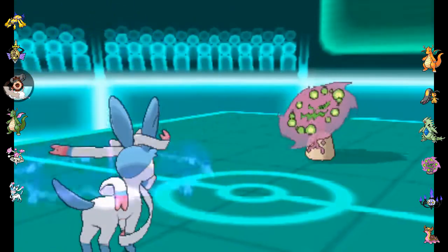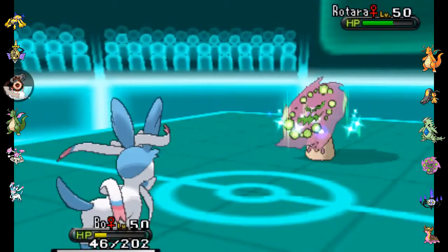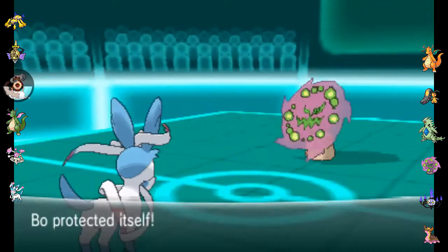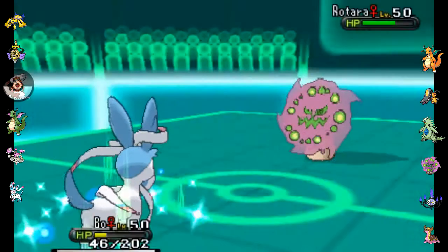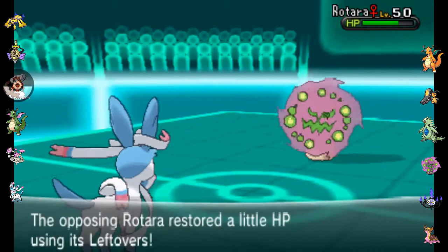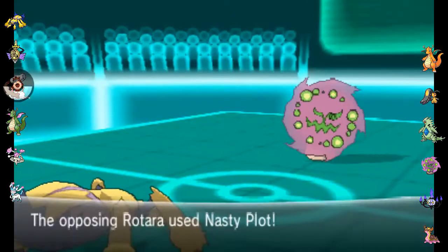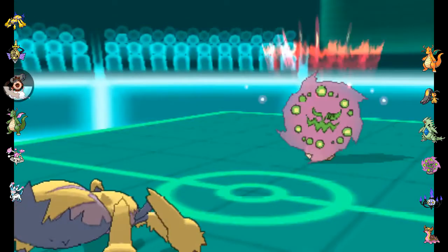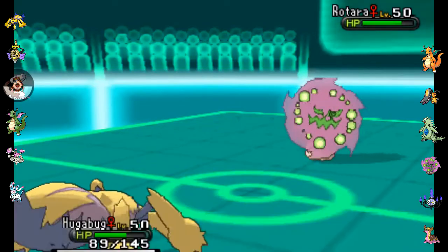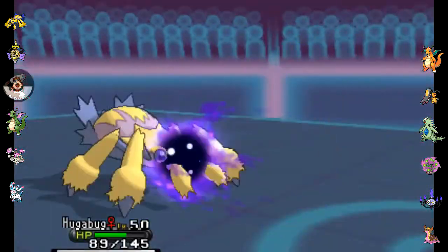It used to be that Spiritomb and Sableye had no weaknesses, but now in Gen 6 there are no more Pokemon with no weaknesses except for Eelektross, who has a pseudo-immunity to Ground-type attacks with Levitate. But yeah, they're weak to Fairy-type now, so having Bo in here is great — except he got the crit and the special defense drop. I could have stalled out the damage from the crit with some carefully placed Protects, but the special defense drop means I can't take one hit from this guy, and now especially since he's got Nasty Plot, so I'm sacking Hugabug here.